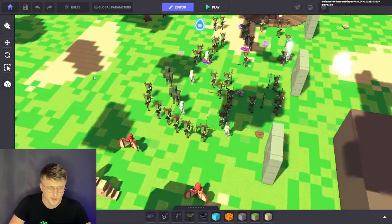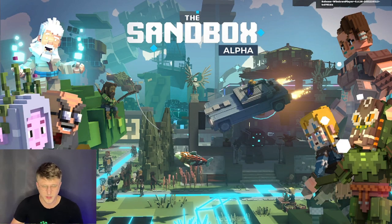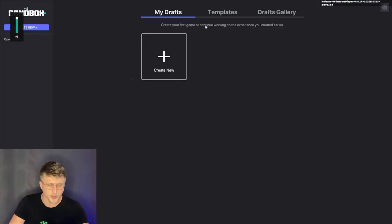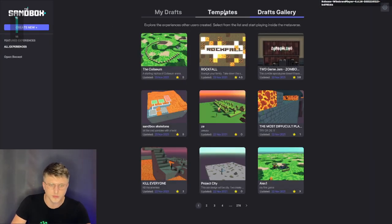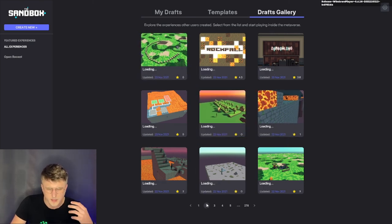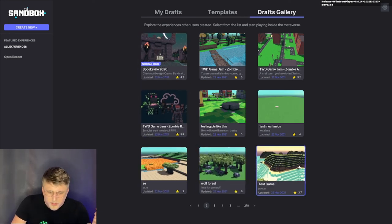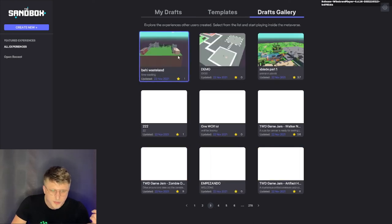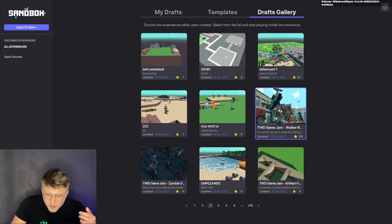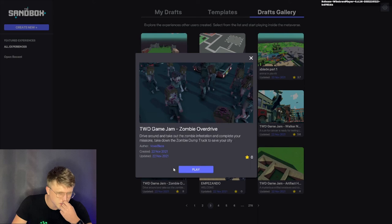If we head back to the main menu and open something that's already been pre-built, you just head over to drafts gallery — a starting replica of the Colosseum arena. These are just existing scenarios that have already been built and uploaded by other people. Have fun with Wolf, test game — really reminds me of Minecraft, I swear, even the background music. A cure for cancer is ready for testing. Drive around and take out the zombie — zero stars. Let's test this out, play.